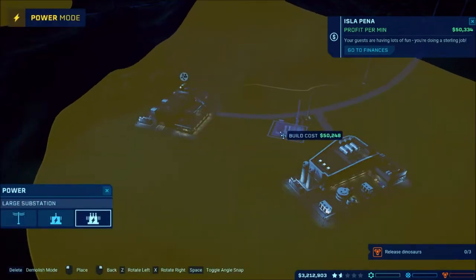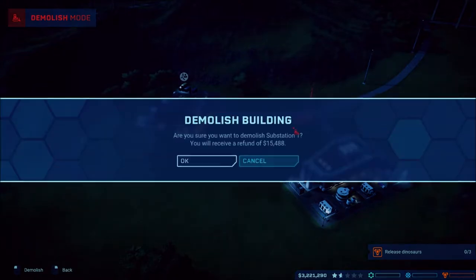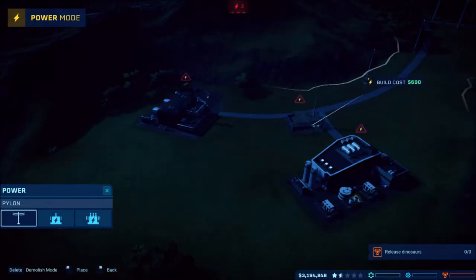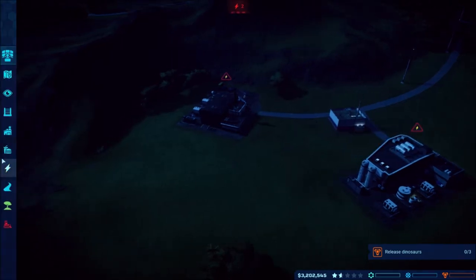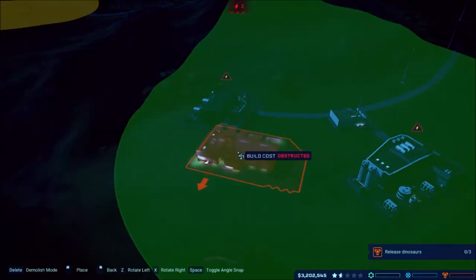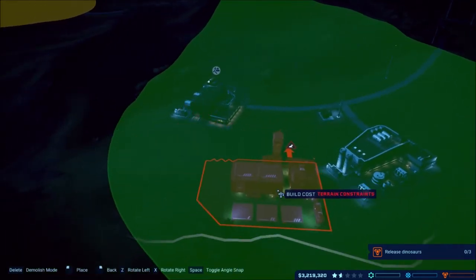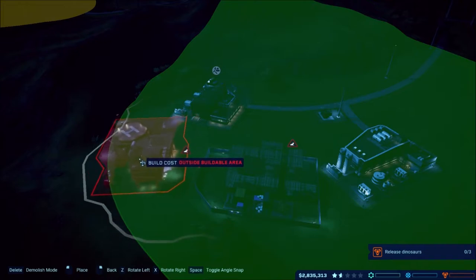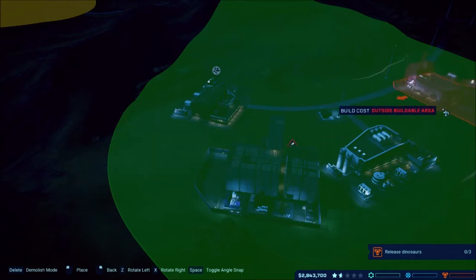We'll switch this out for a large substation — I want to place it right where that's at. Going out of power for a second. There we go, large substation. Now we'll go with facilities — we need a ranger station. That's not going to fit anywhere over here, okay, well I guess we'll go down over this way. Hopefully it'll fit over here. I'm hoping — oh, it's not looking too good. Oh no, oh no, we've got an issue.